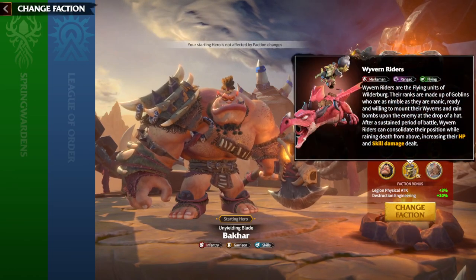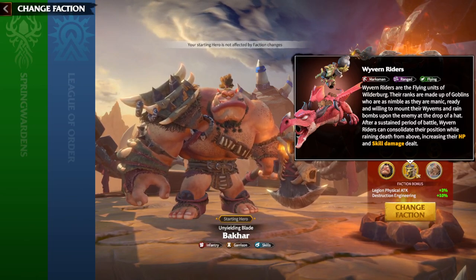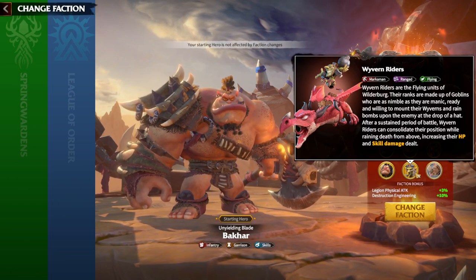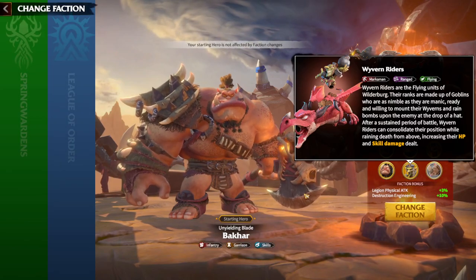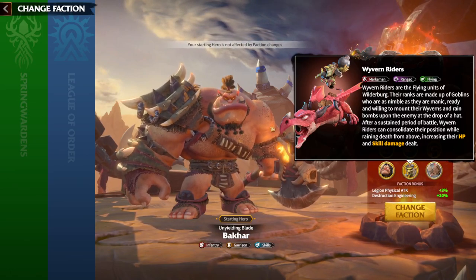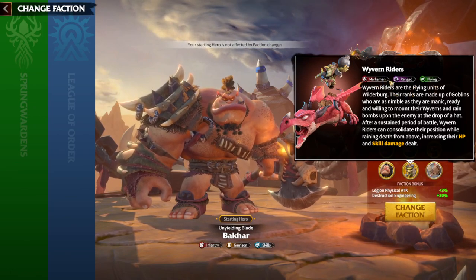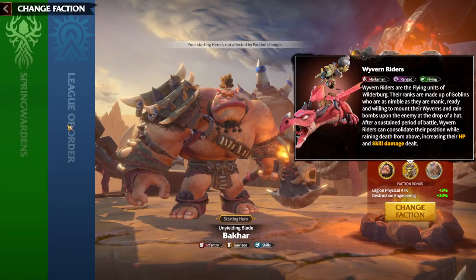The special units of the Wilderberg faction are pretty interesting — a marksman range flying unit. In Call of Dragons, marksmen do not have the highest range; magic units do. That's why when I spoke about League of Order's special units, the Celestials — which are mage range units — I said they are the best simply because they don't need to engage or get close to the enemy to deal damage. The flying Wyvern Riders are better than Eagles but worse than Celestials in my opinion.